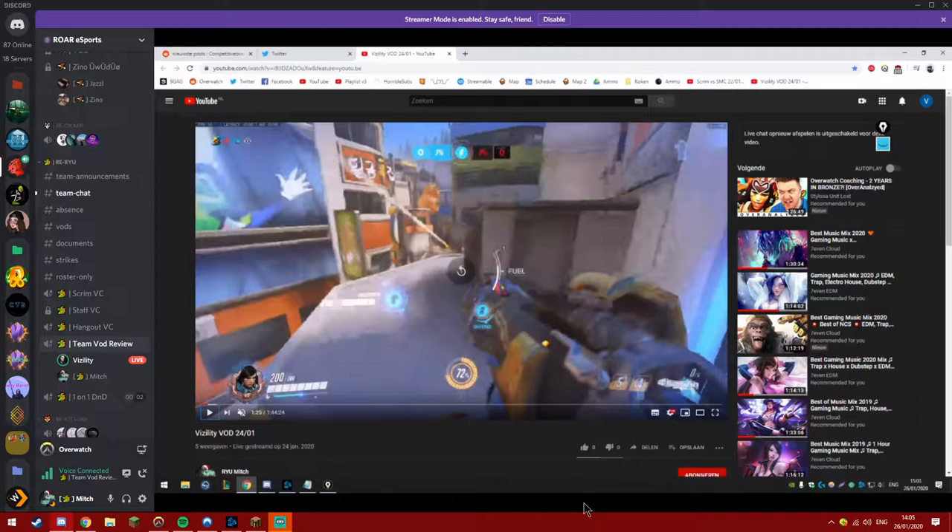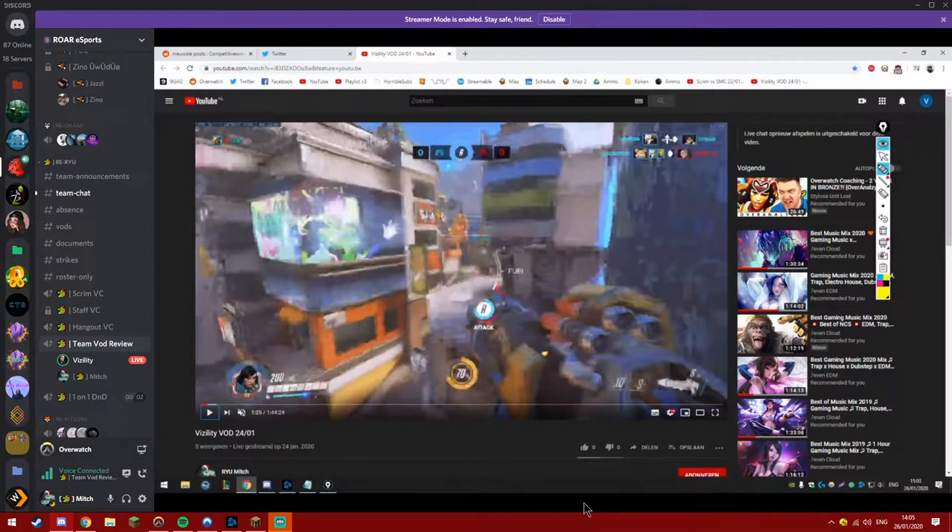Playing close is okay. Against the Widow, it's a bit risky to play here. I would probably play left side, on that building, because it's super hard for Widow to get sightlines on you. She would have to peek all the way over here or all the way over here, and then it's super easy for you or your team to kill Widow.